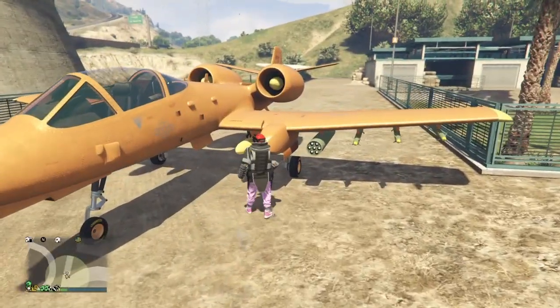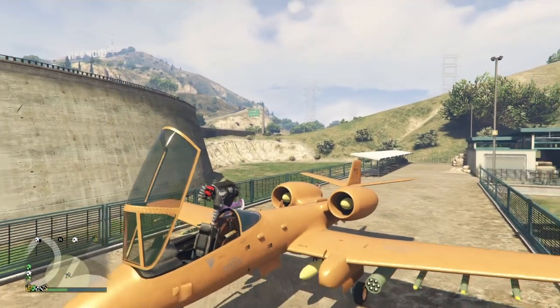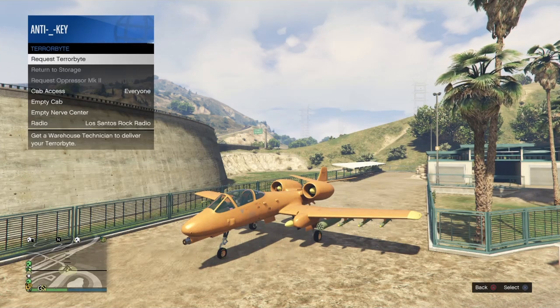Once you guys are over here at your plane, all you want to go ahead and do is jump inside of the plane and just sit here — you don't want to move or anything. You want to go ahead and bring up your interaction menu, go down to Services, go down to your Terabyte, and click Request Terabyte.